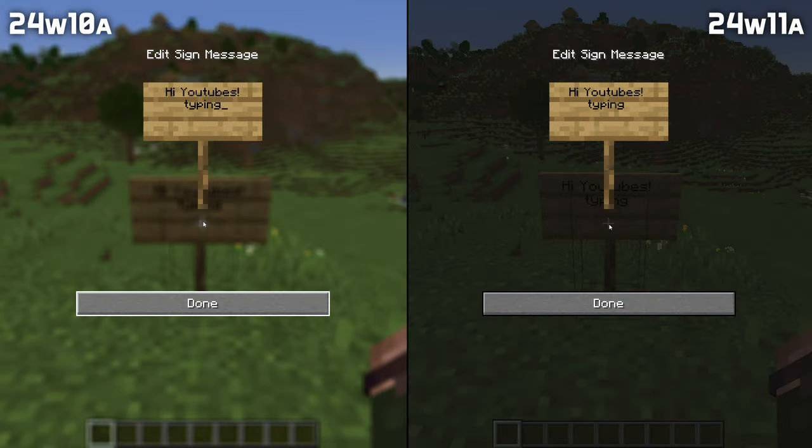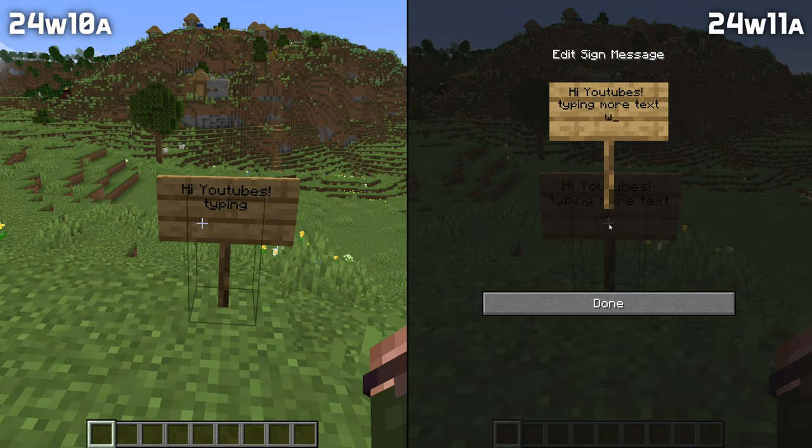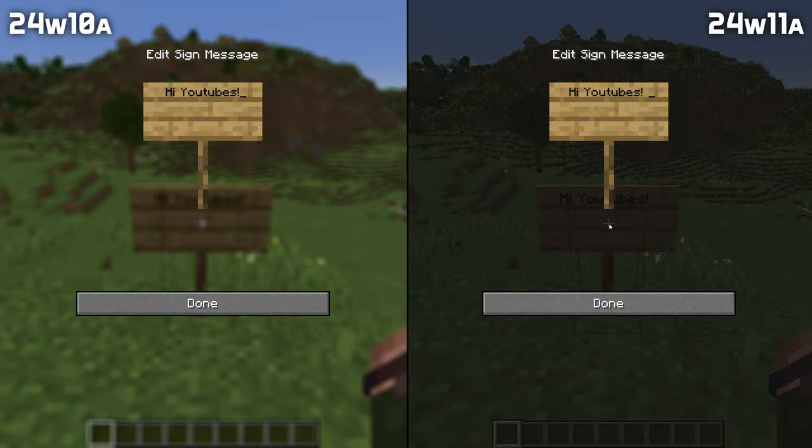The saving world text is no longer blurred when pausing the game. When editing a sign, the done button sometimes kept focus, making it impossible to write a space — that has been fixed. The background is also no longer blurred when editing signs.